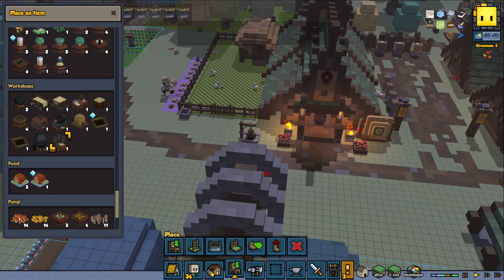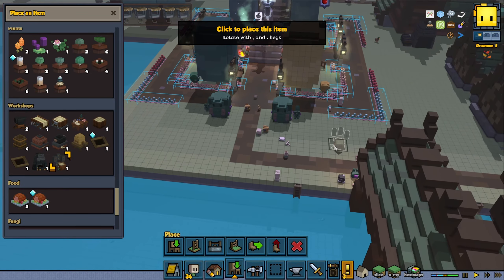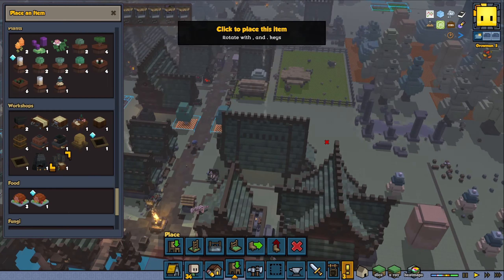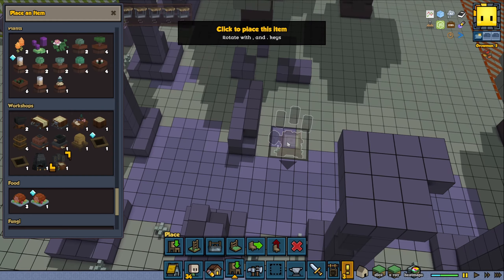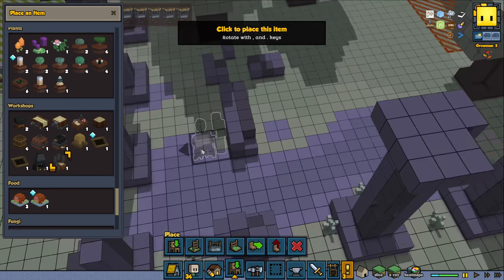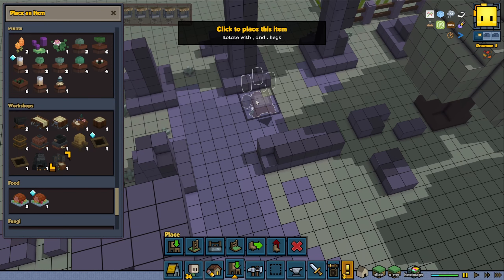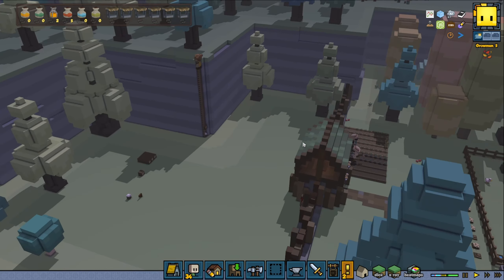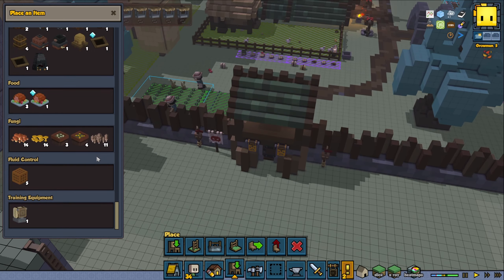And a Geomancer workbench — should we have this in the garden maybe? We can make a cool building later on, like a shaman building almost. Or maybe over here in the old ruins — that's a pretty cool spot for it. I'm gonna have this one sitting over here. And maybe we'll be adding some turrets over here as well — could be good to have some over there.